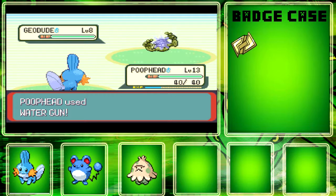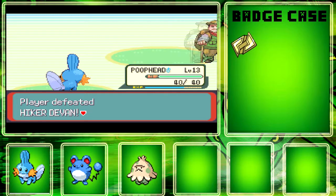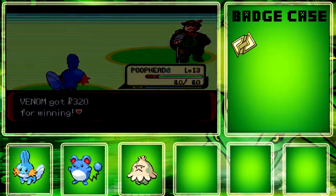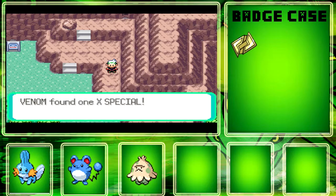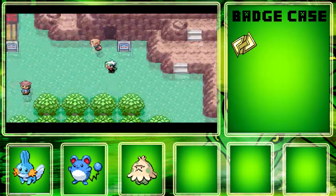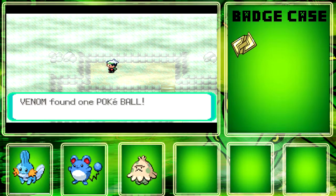Let's use Water Gun and take it out. We defeated the hiker and got the Devon goods. Let's talk to this NPC — she mentions a guy who took Pico, and she'd give an X Special, which I wouldn't recommend using. This rock looks suspicious — sometimes you see rocks like that and there will be items inside them. There's a Pokeball — cool!